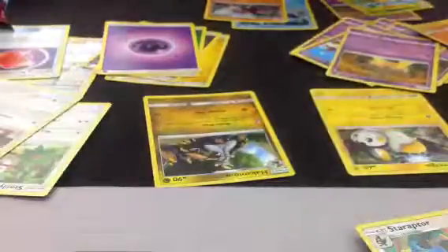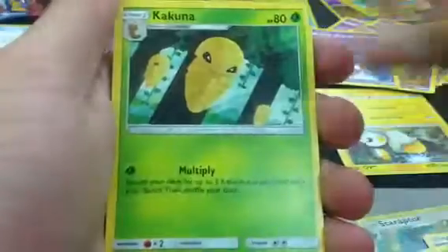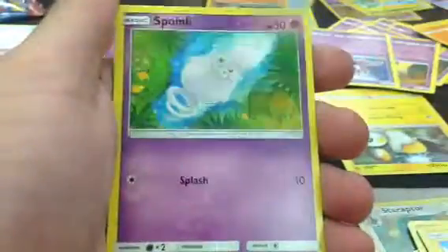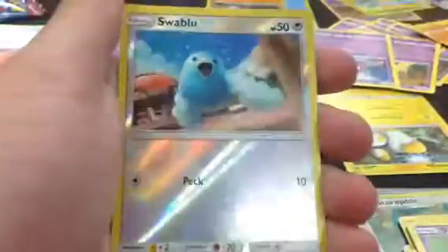Next we'll go with the Kartana pack. Never lucky. Four from the back: Water Energy, Sea of Nothingness, Accelgore, Kakuna, Chimaco, Pikachu, Mastrivis, Spoink, Houndour. Reverse is a Swadloo, and then a Stabular.